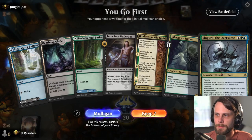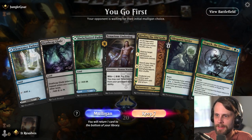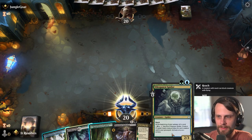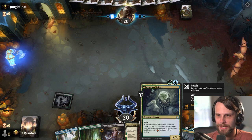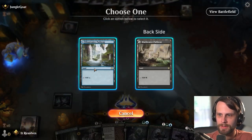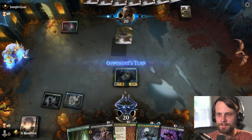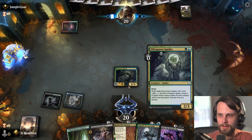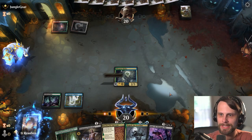Here we are for game number one. Very excited to try this. We can definitely keep this hand — we've got Tenacious Underdog plus Vilespawn Spider. We're probably going to want to lead with the Spider because it really synergizes well with the deck. We'll throw this out there for blue and get the Spider going. This way we can play Slow Gurk the next turn, and hopefully in tandem with these two actually get somewhere with our self-mill strategy.